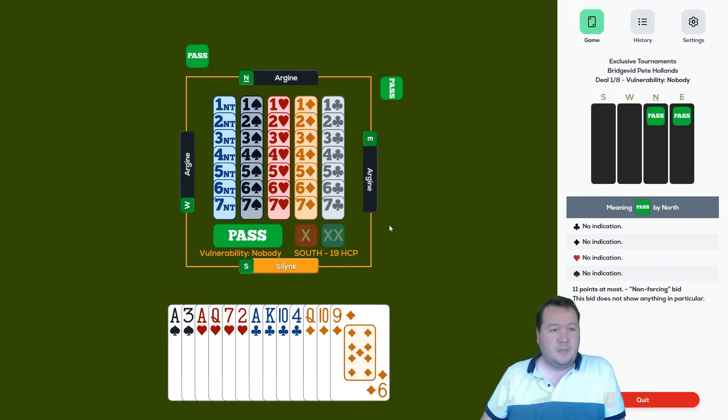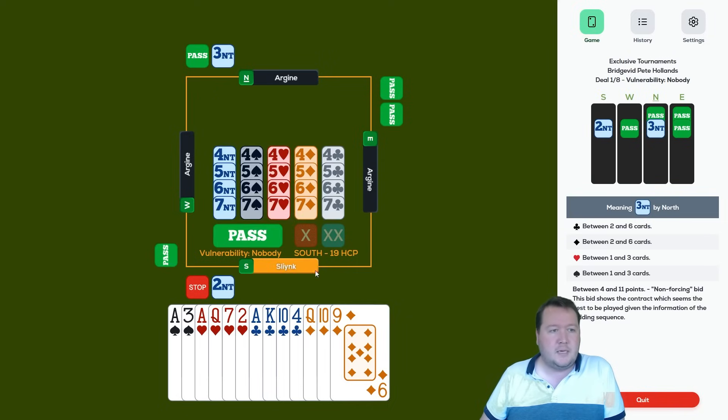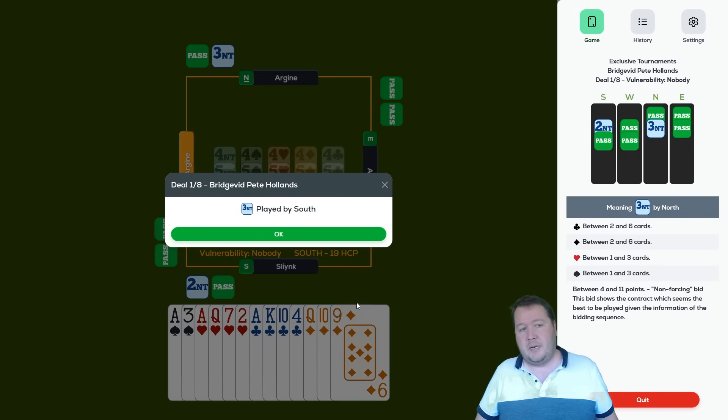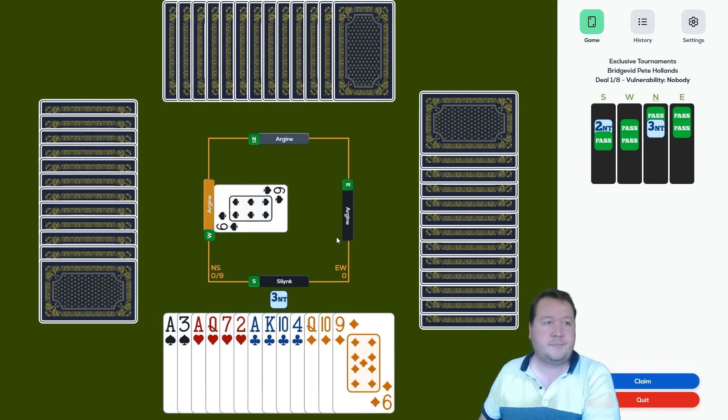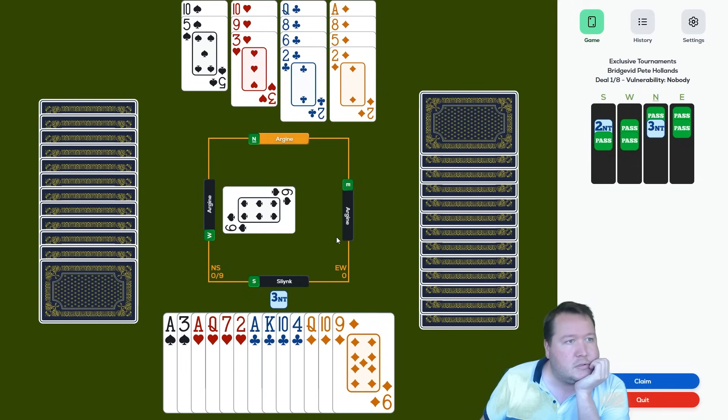19 high-card points — a pretty nice hand. I'm vaguely considering upgrading it. I've got some good intermediates like my 10 of clubs, 10-9 in diamonds, and three aces is always good. I'll go ahead and do it — it's a touch too good for 18-19. Opening a club and bidding two no-trump would be fine as well. Unfortunately we've got two spades opposite two, which means we've probably got four spade losers. I might be able to get four clubs.